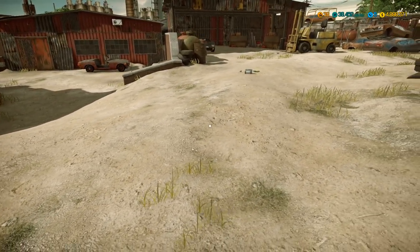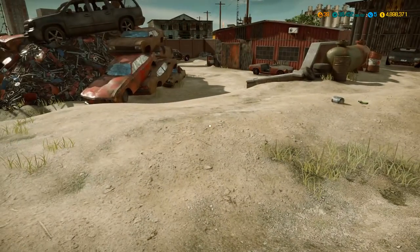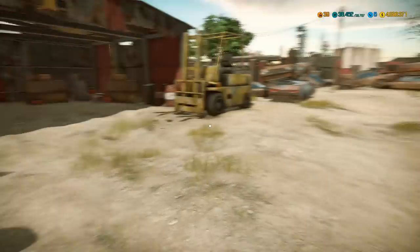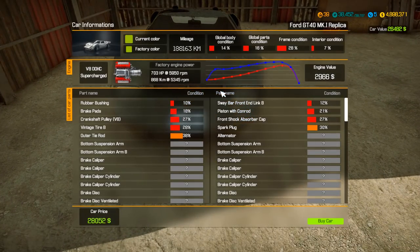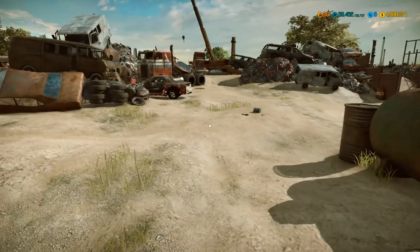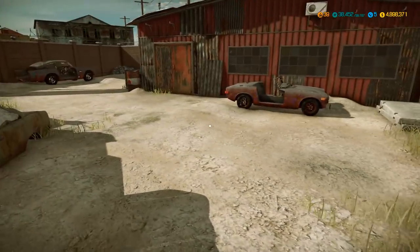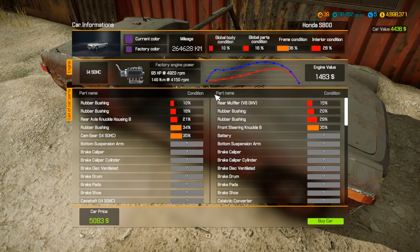Immediate possibilities at the junkyard: there's a Mazda RX-7 we could restore, a TB5, a Honda S800, and a GT40 — which I'm assuming is a replica, and yes, it is. We have hit the mother lode of interesting cars. I've worked on DB5s a fair few times. I'm thinking this might be our vehicle of choice — the Honda S800. Only $5,000.